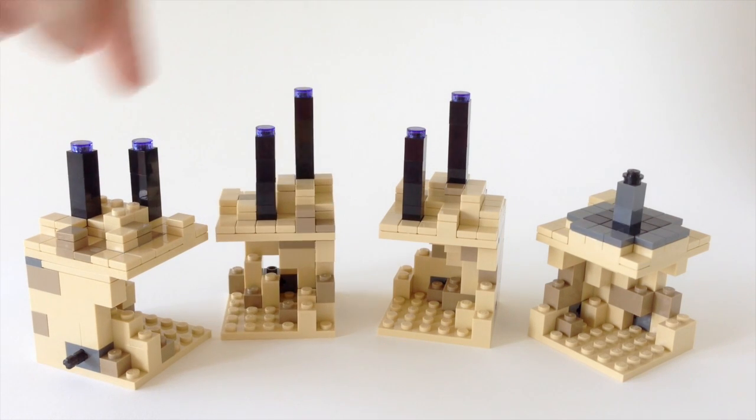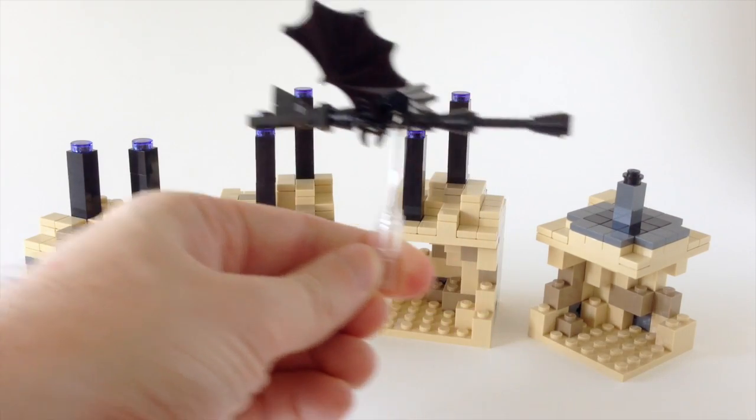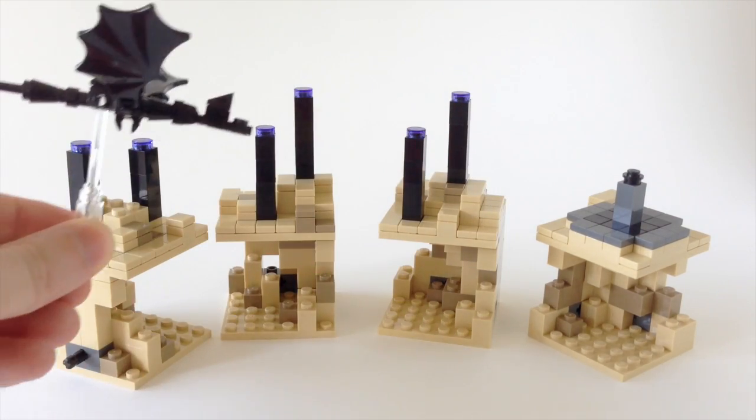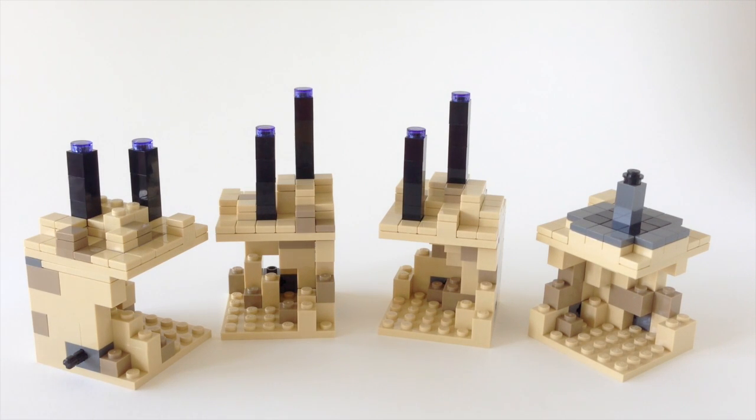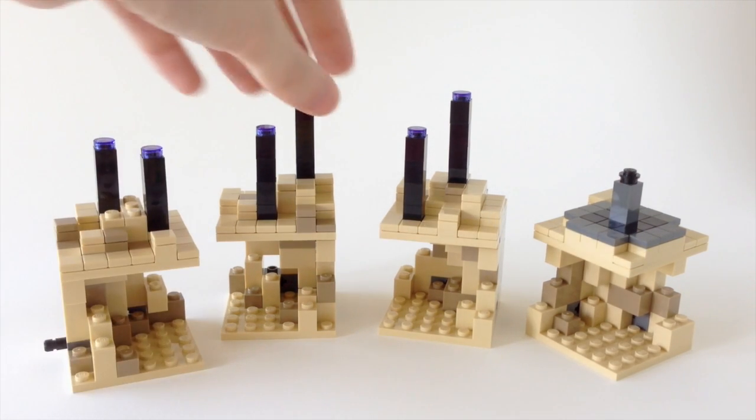Each pillar is topped with an Ender Crystal for the dragon. As the dragon flies around, it can rejuvenate from the energy from the Ender Crystals, and you have to take them out in-game. At the End there's a portal that takes you back to the normal realm once you've defeated the dragon.